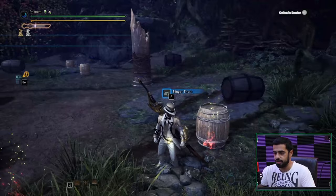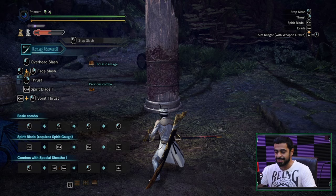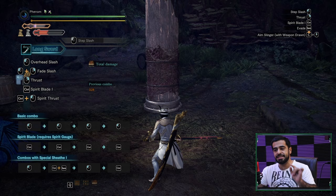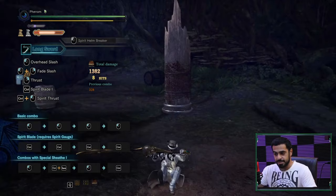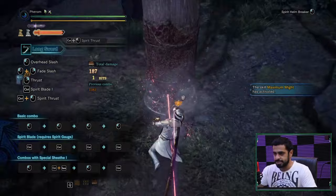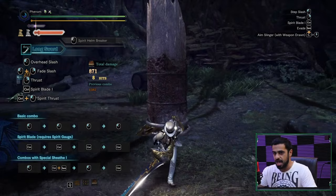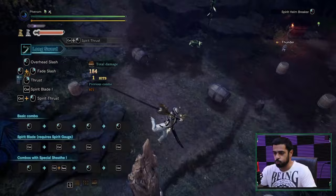The most important and stylish skill is the Helm Breaker. To perform it: press Left Control then Left Click, or Middle Mouse Button then Left Click, depending on your key binding. It deals good damage. After using it, your sword drops one level — for example, damage went from around 190 down to 106. You can also aim the Helm Breaker while jumping. Note: it will not activate if you have no sword level.